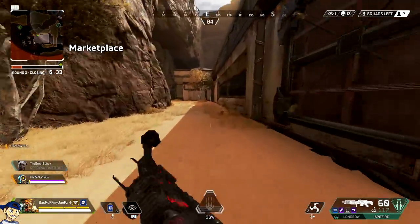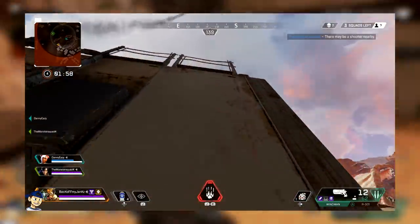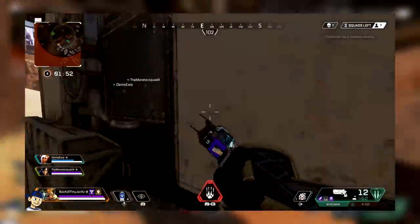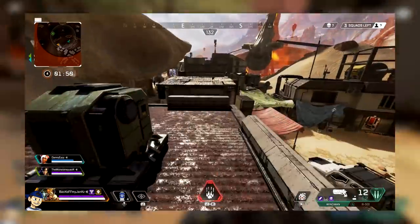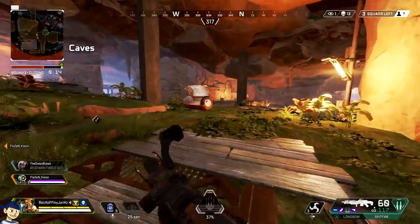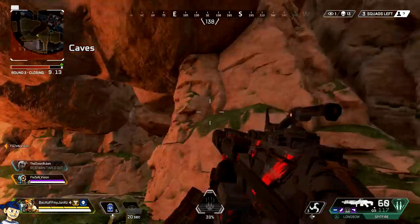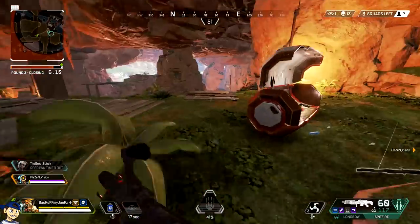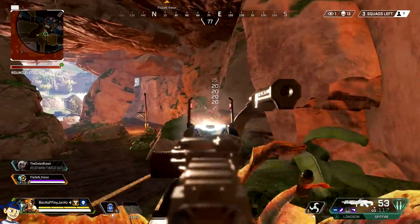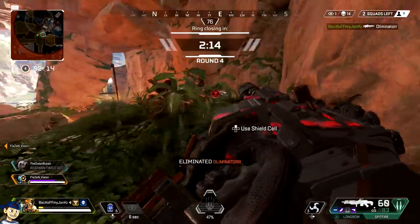Speaking of that, another technique: most two-story buildings in this game have a little ledge between the first and second story that you can actually sit on. Hypothetically, if you were being chased and you turned a corner, you could climb up there and your pursuer wouldn't know. Most people would either keep going around the corner, look for a window, or even if they do come around the corner, chances are they're not going to look up. It's a good technique for map awareness and getting away. Remember — most buildings have a little ledge between the first and second story that you can stand on.